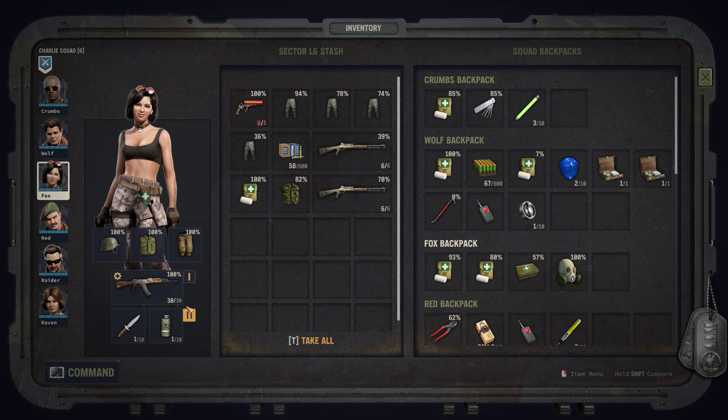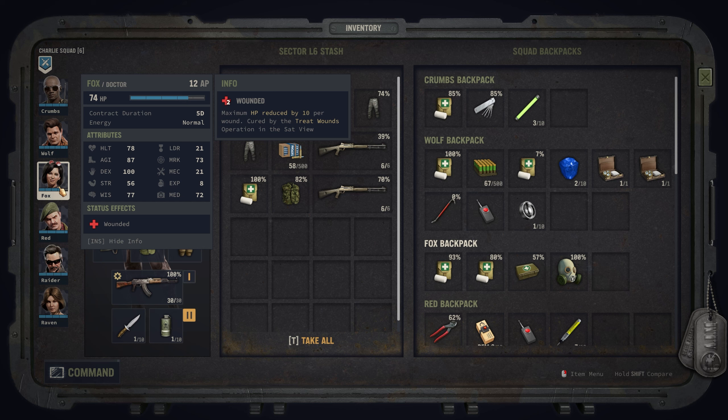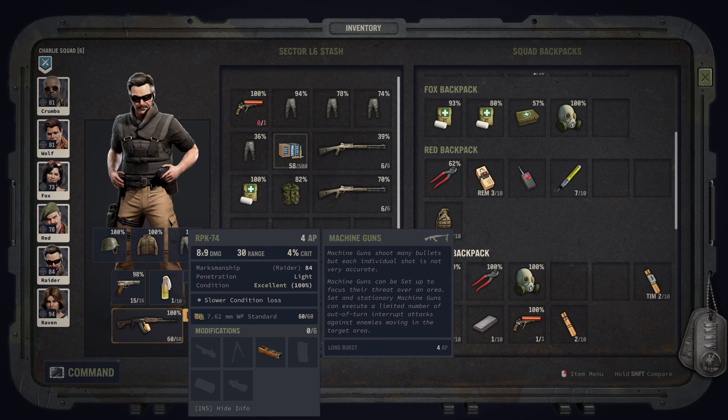Fox, you kind of have the same setup. I gave you the mustard gas grenade, but I'm not really sure you want to throw that since your explosives is only 8. I think it's a combination of agility, dexterity, and explosives - we'll figure that out. Red, you have the same setup as before. Raider, you have a new beast - RPK-74. It will do 30 damage, and you can do long bursts: 8x9 damage, so that is quite a lot.